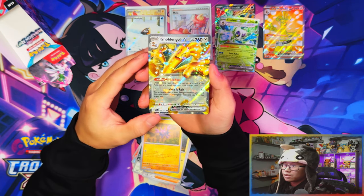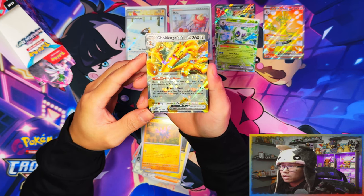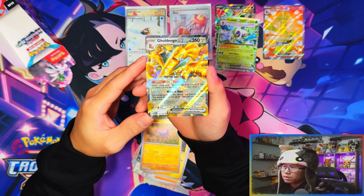Yes yes yes — our last EX! We actually pulled another EX and it was Gholdengo EX! Oh my days, yes! So we pulled one of each rarity that I can add to the master set — that's amazing.